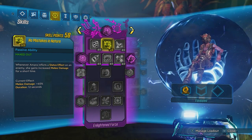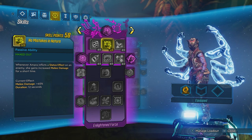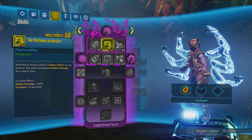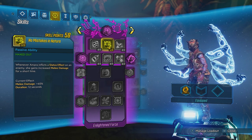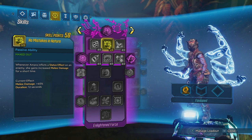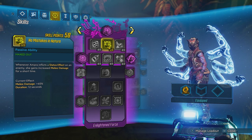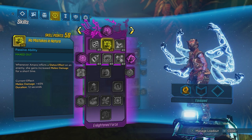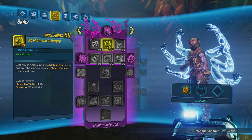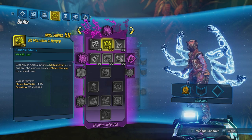So as you can see, this is a very simple skill to understand. With Amara you should have zero issue applying status effects on enemies, especially with skills like Conflux, Forceful Expression, Violent Tapestry, Infusion, and even your action skills. This melee bonus should be active all the time, so in my opinion it is a must-have skill with any melee build you want to run. Also remember you can use your action skills to take advantage of the Groundbreaker perk from the Guardian Ranks.